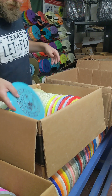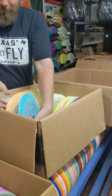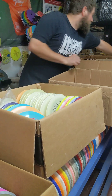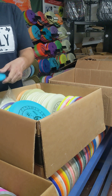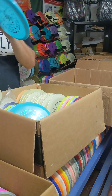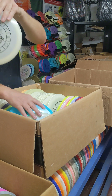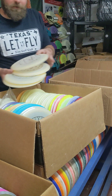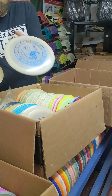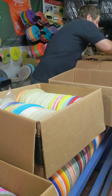More Color Glow Firebirds, folks. Color Glow Rock 3s — that's really cool, some blue ones. More Glow Road Runners — very nice. Road Runner, one of the more popular understable discs that Innova makes.